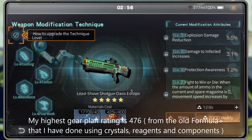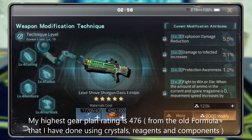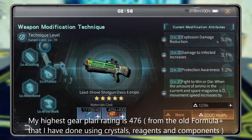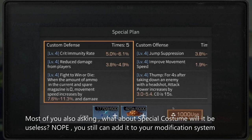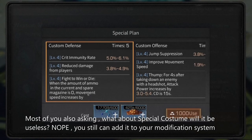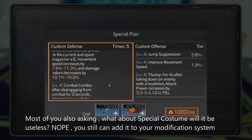My highest gear plan rating is 476 from the old formula, plus what I have done using crystal regions and old components. Most of you are also asking: what about special custom — will it be useless? Nope, you can still add it in your modification system.